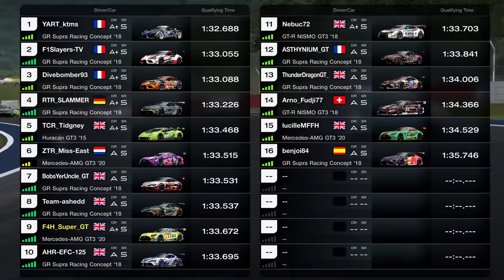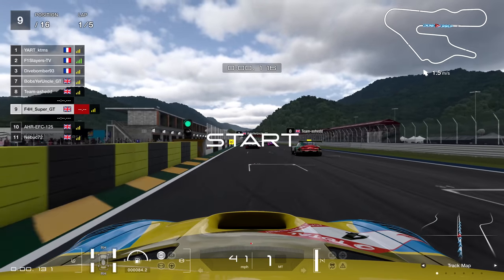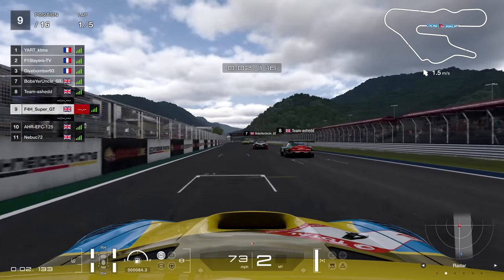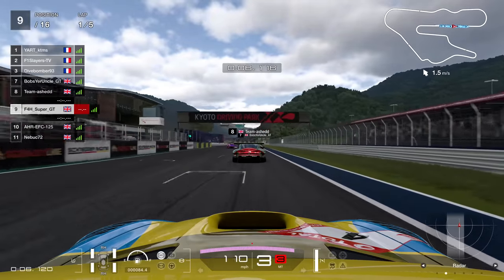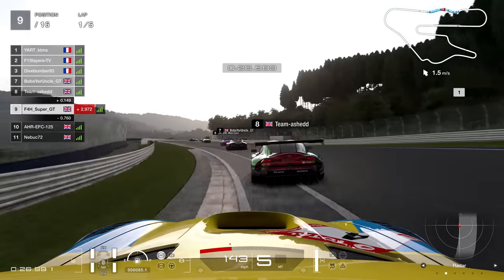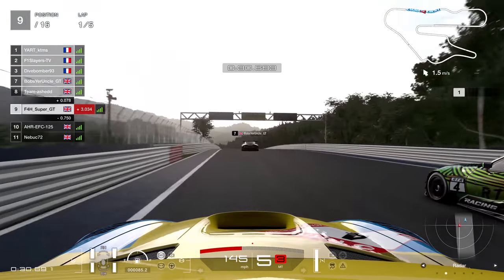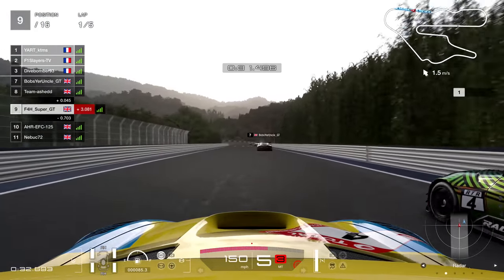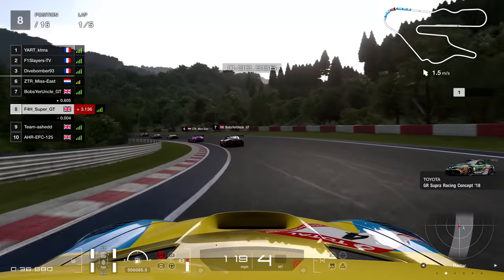That time put me only P9 for the next race. This was actually a very competitive lobby — lots of people with very quick times. I needed ideally a 1:33.5 or quicker, and then I could have been well inside the top 5 on the grid. But the standard was quite high on this session — lots of fast players with good lap times. Plus I wasn't using the Supra for my qualifying time, which always makes it a bit harder. I have no doubt I could have gone at least 3 or 4 tenths faster had I done that.